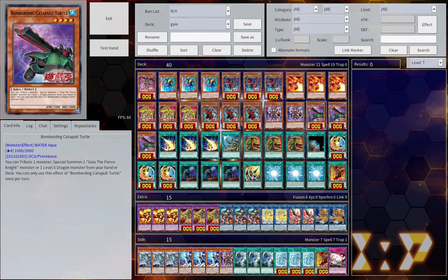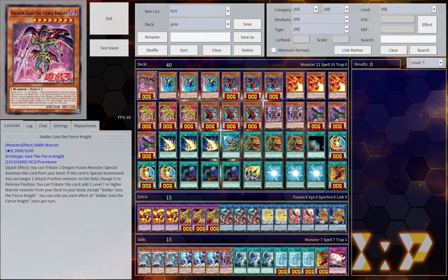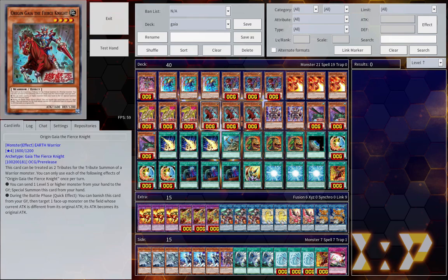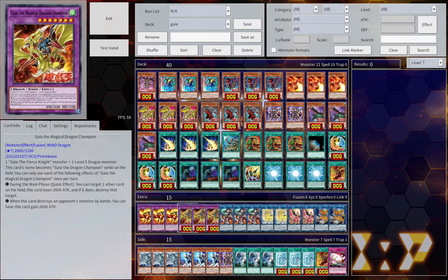Bombarding Catapult Turtle lets you trade your monster to special summon a Gaia the Fierce Knight or level 5 or higher dragon from your hand or deck. It's a hard once per turn, so it's kind of like a Lonefire Blossom for the deck. Soldier Gaia the Fierce Knight special summons itself as a quick effect from the hand by tributing a dragon fusion, and when it's special summoned it lets you trade an attack position monster to change its defense position, then tribute it to add a level 7 or higher warrior from your deck to your hand except itself. So the deck is pretty heavy about going second, and it's all about making Gaia the Dragon Champion.